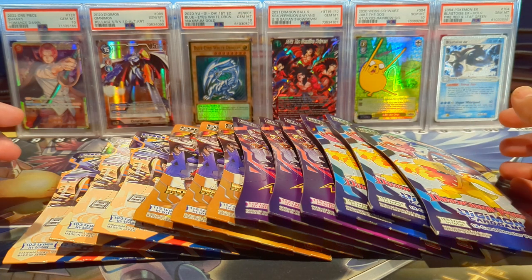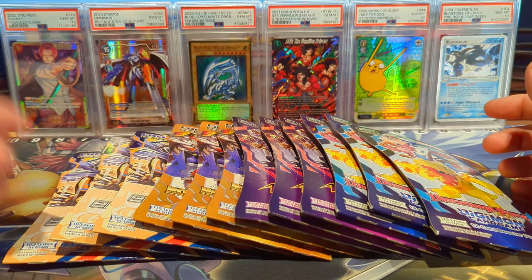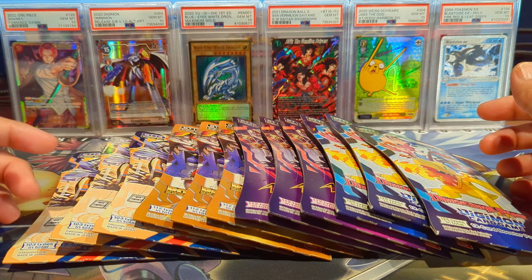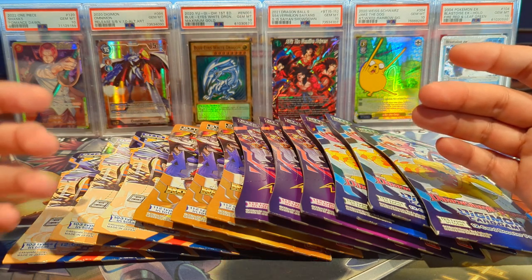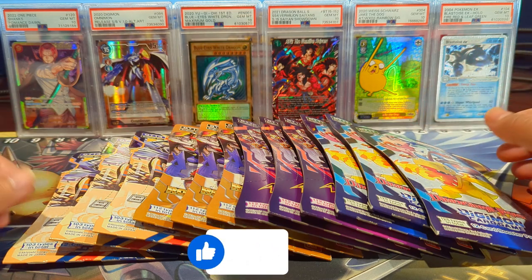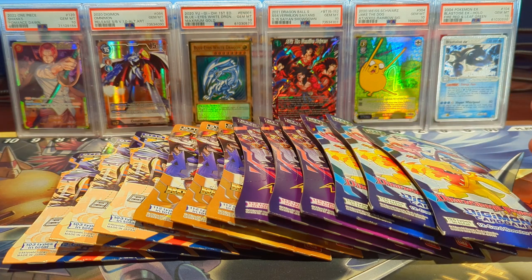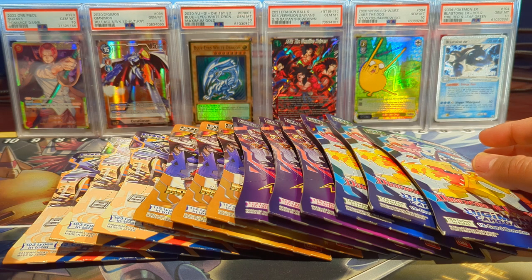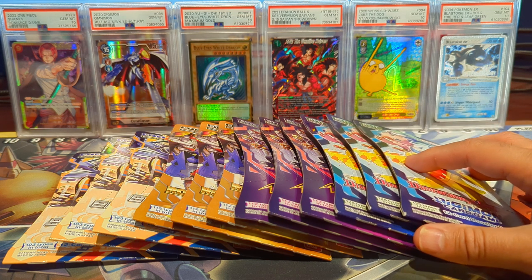How's it going everybody, welcome back to the channel, it's your boy Open Mango. Today we're going to be opening booster packs or blister packs of every single core set from the Digimon card game that was released. We have three packs of Dimensional Phase, Across Time, Versus Royal Knights, and Blast Ace. Hope you guys are ready for this awesome opening to end the year with Digimon.